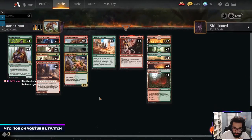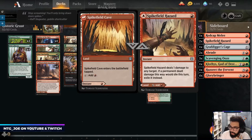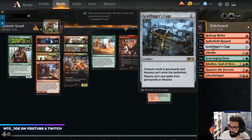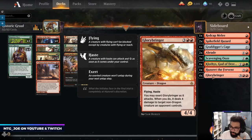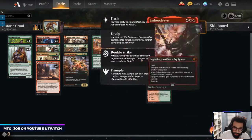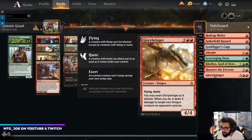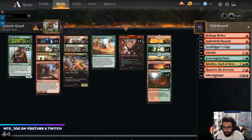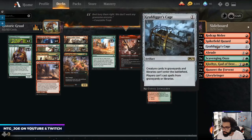This one is an all-in with the smaller creature plan, so it's like a pure Collected Company deck with your pathways and everything. The sideboard has Red Cat Melee, Spike Field Hazard — seems a little weird, I guess it exiles the cat. We'll try it out. Glory Bringer probably comes in matchups to go bigger when you're not playing Company. I'm gonna change this up a bit — not crazy about the Glory Bringers or the Hazard. It's fine.